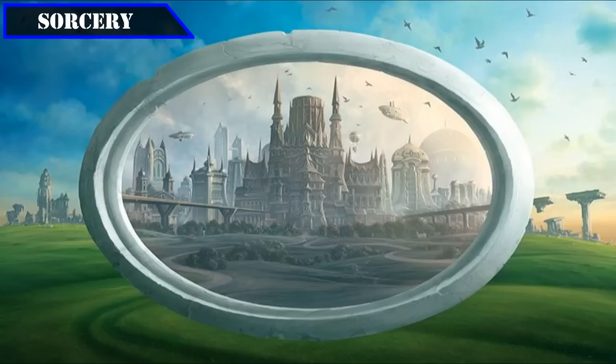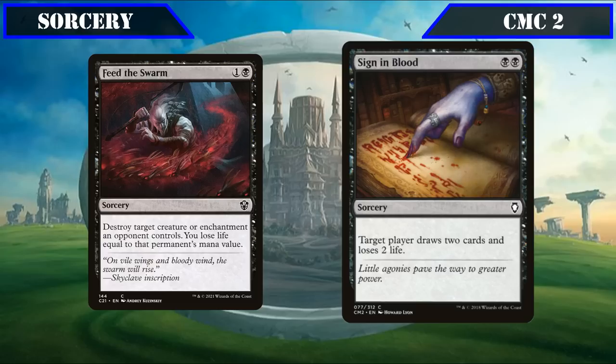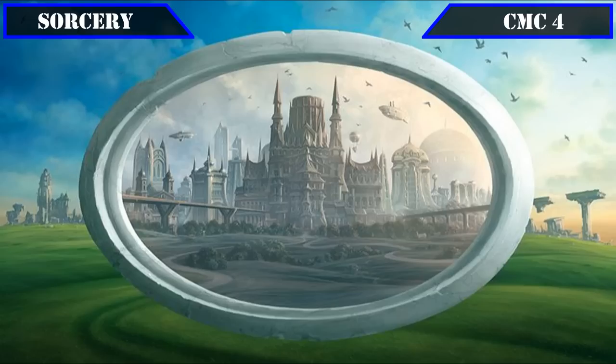The CMC 2 slot has mono-black entries Feed the Swarm and Sign in Blood. Feed the Swarm destroys target creature or enchantment an opponent controls, then has us lose life equal to its CMC — providing a reliable way to deal with enchantments whose life loss isn't too impactful considering how much life gain Tetsuo provides once suited up with life-linking equipment. Sign in Blood has target player draw 2 and lose 2 life, making it a cheap source of card advantage that's easily castable off Tetsuo as he swings in.